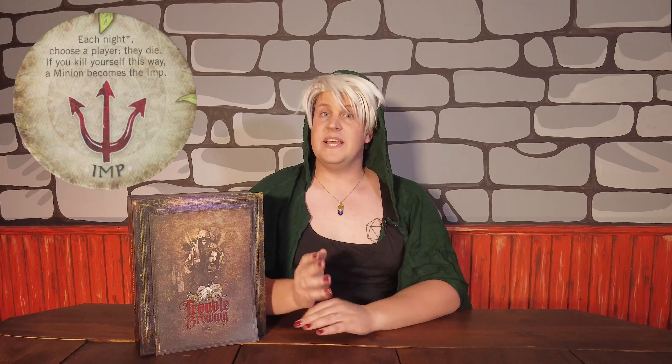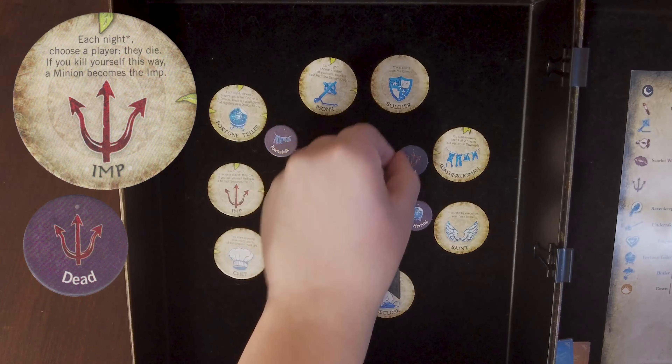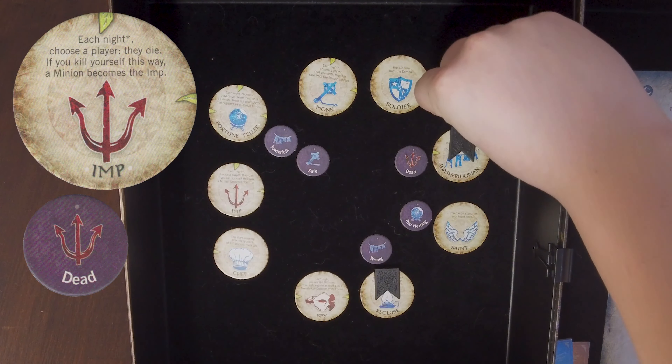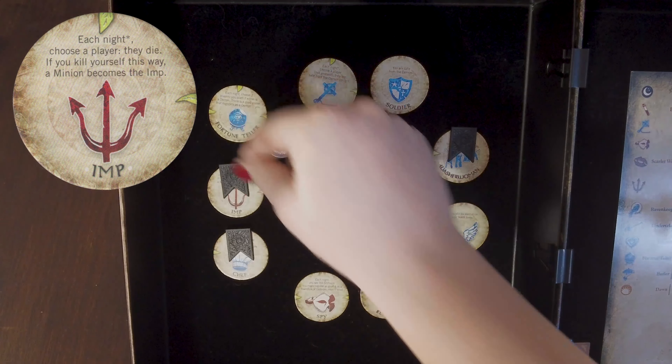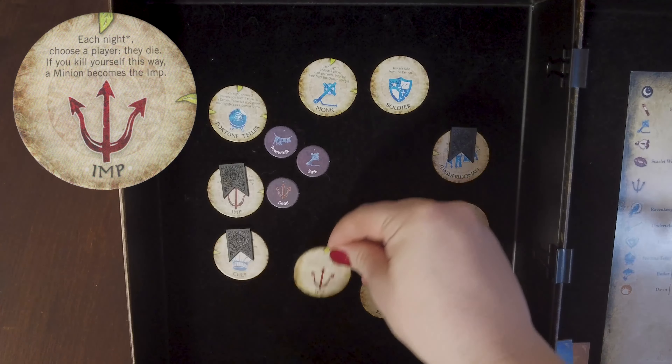The Demon. The Imp, the sole demon for this script, will be woken every night after the first and be given the opportunity to eliminate any player at the table, including players that are already eliminated and themselves. Targeting an already eliminated player will result in no death that evening, which might occasionally be desirable. An Imp targeting itself will be eliminated, but a minion chosen by the storyteller will become the new demon, and will be informed of this decision once the Imp goes back to sleep.